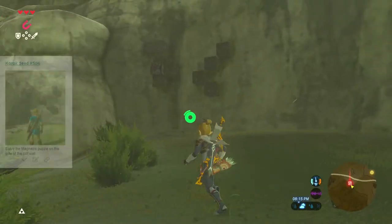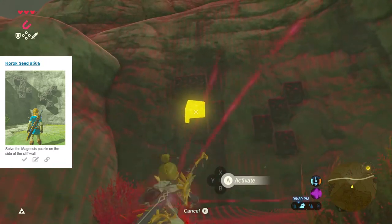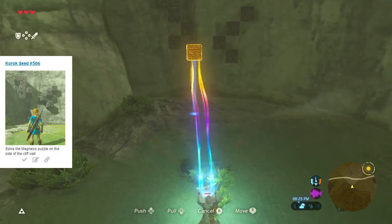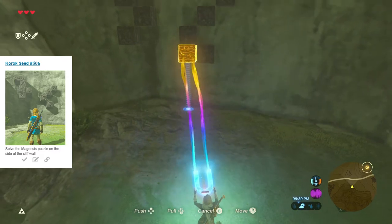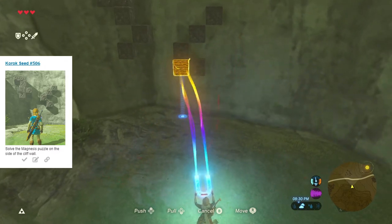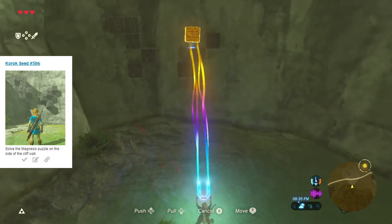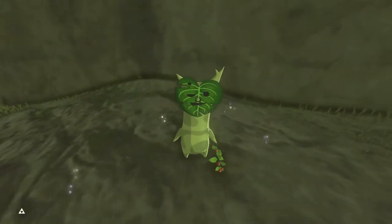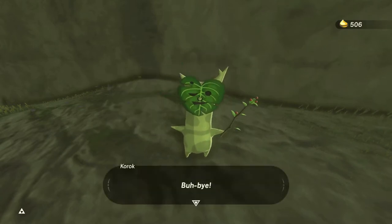Seed number 506 is in the same quarry on a different wall. This time we need to move the block from the left-hand template to the right-hand formation. I initially thought it was a mirror inversion top to bottom, but it's actually left to right. After realizing the mistake, we reposition the block to the top location, which is enough to get the seed. The magnesis puzzles can be a little infuriating but offer nice variation.